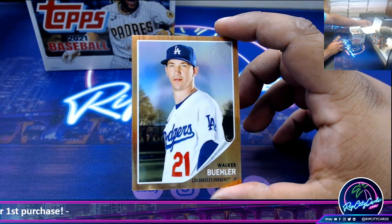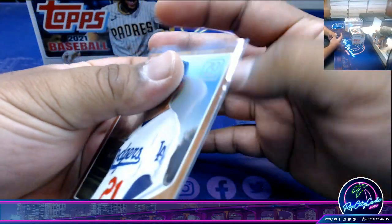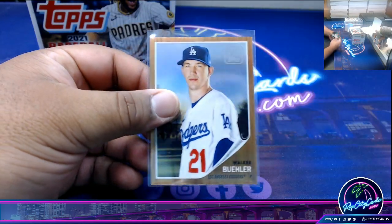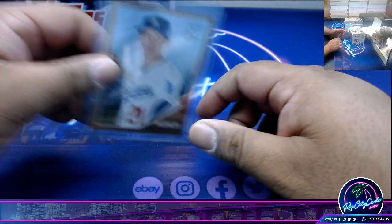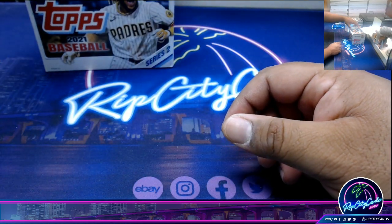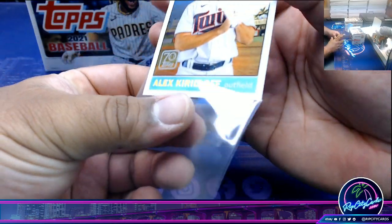We got Walker Buehler, Dodgers. Alright, nice looking card. And a Care Love Rookie for the Twins. Not bad.